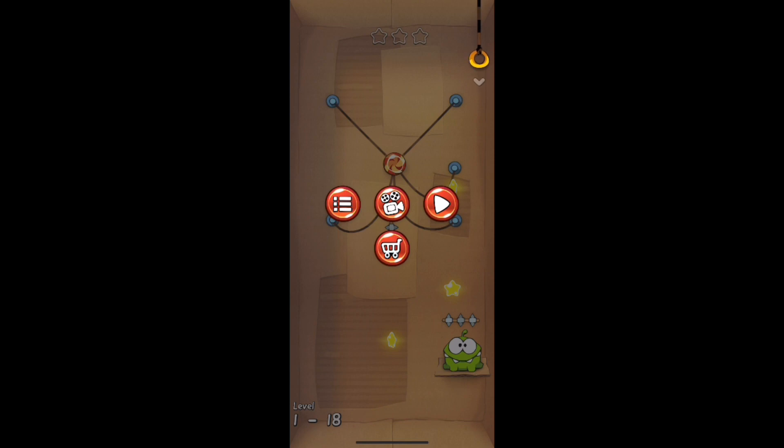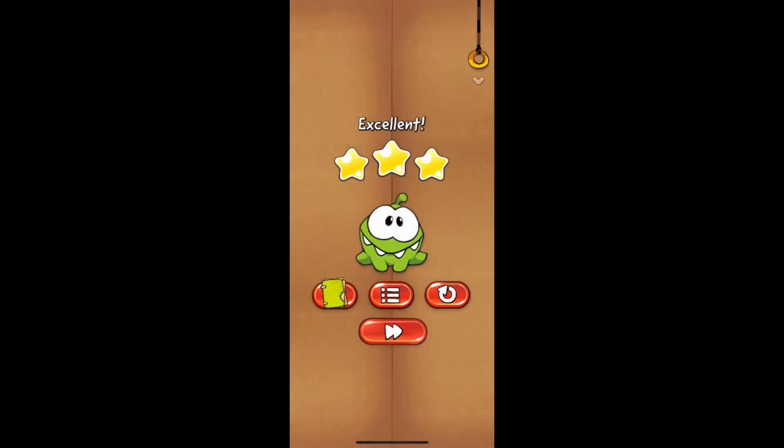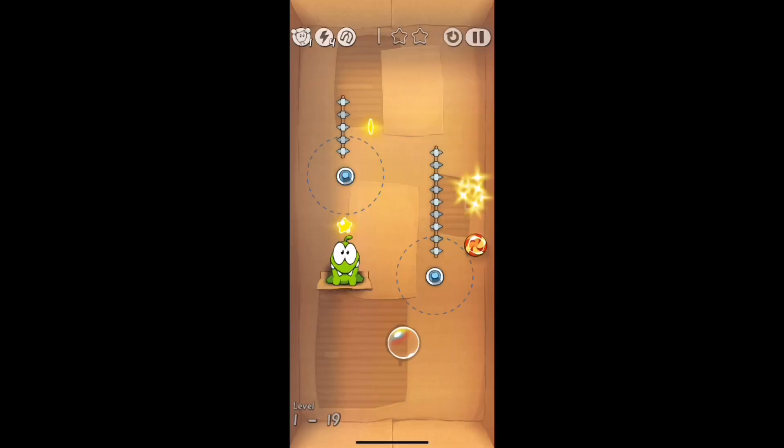Moving on to level 18, what you're going to end up doing is hit the rope to the top left corner again, swing and get the first star, then hit the other rope at the swap, swing and get the second star, then hit the third rope closest to the top. It's going to swing again, and then with the rope all the way to the left it's a pretty heavy swing, but you could use momentum and time it right so that it just flies into Omnom's mouth.